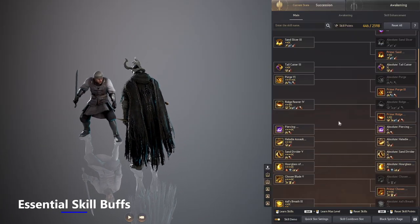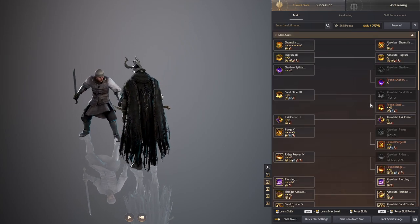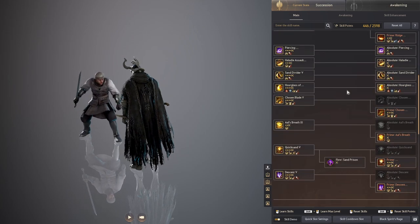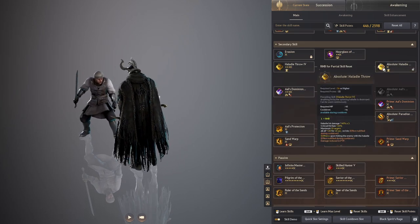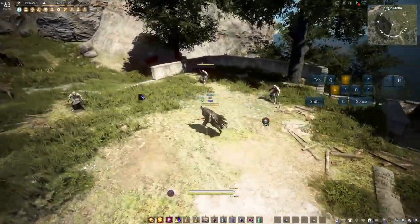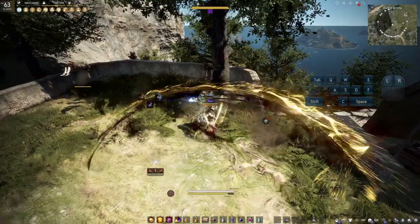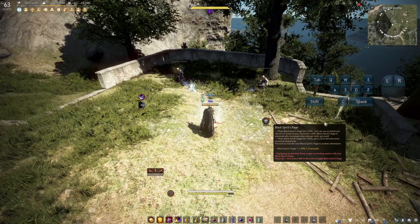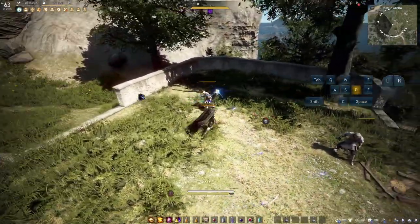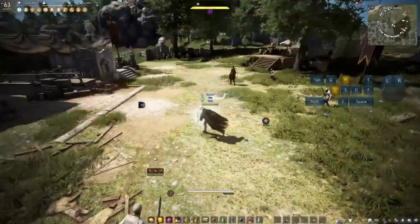Now I'm going to show you how to keep three buffs up at all times. The first is your accuracy buff from Sand Divider — that's your SF. The second is Sand Slicer, which is just LMB after almost any skill, giving you the 10 attack speed buff. The third is your AP buff from Holiday Throw, your SRMB, giving you 20 AP for 10 seconds. To do this I go into a pack after pulling, do SF into left click, then SRMB into Dominion. So it's SF, left click, SRMB into Space — that gives you all three buffs, adds a ton of damage to every pack and gives you combo speed.